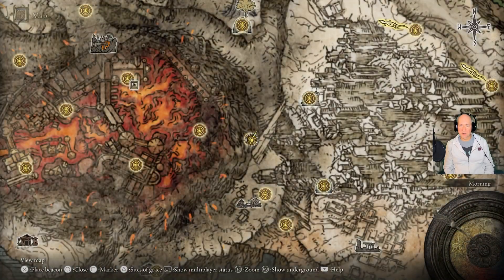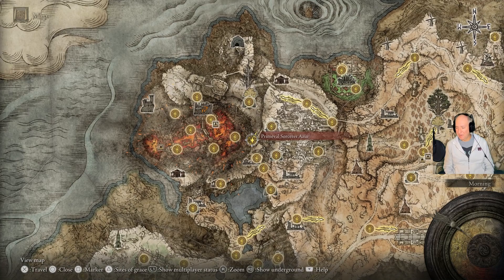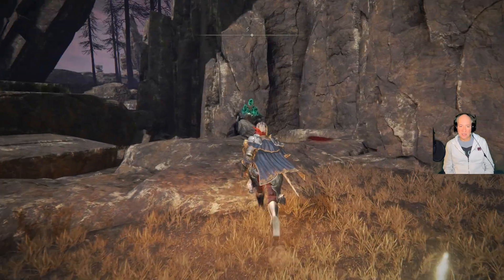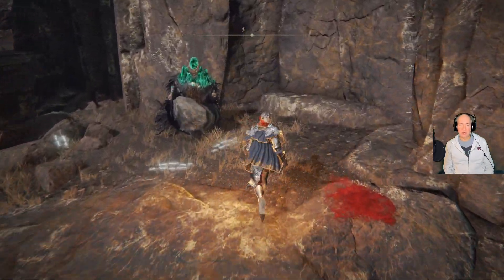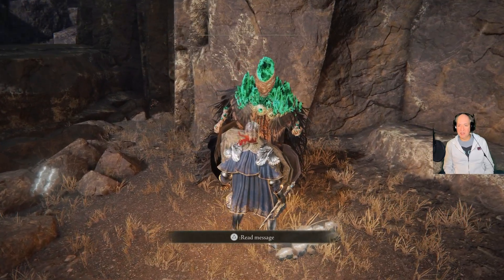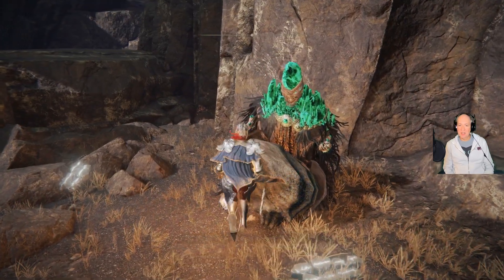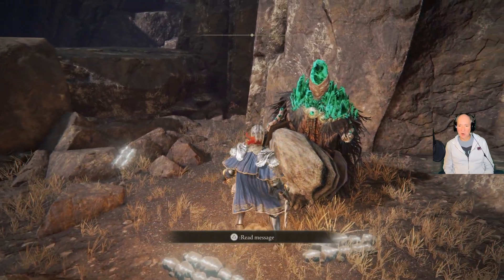So we're here by the Volcano Manor, at the Primeval Sorcerer Azur Site of Grace. We've already come here and gotten Comet Azur from this guy. So if you've sided with Selen, you can come up here and get this guy's armor.